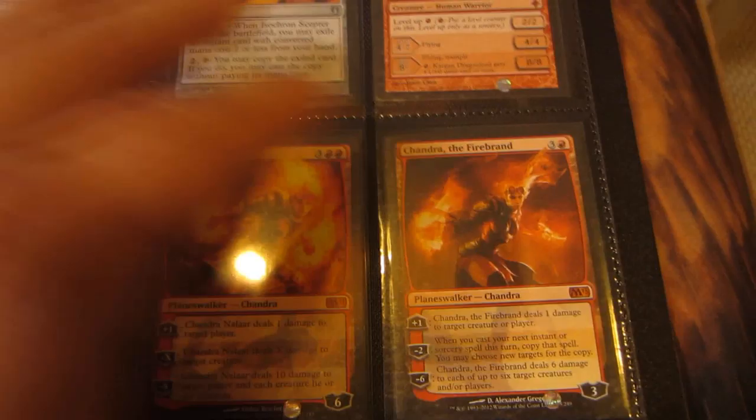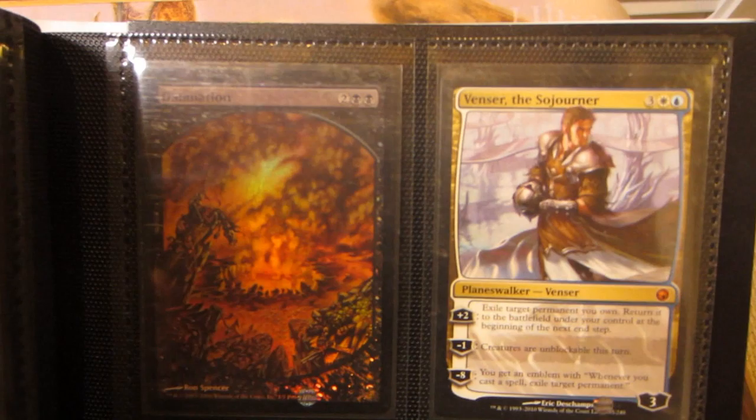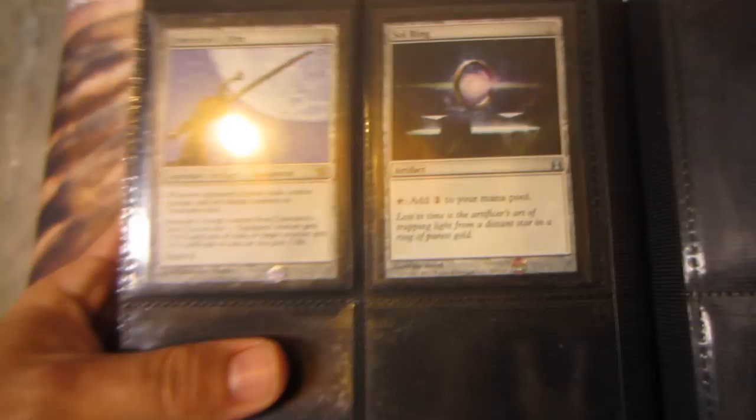Chandra Nalaar M11, Chandra the Firebrand M13, Troll Ascetic, Thragtusk, a Channel, a Rancor — that's kind of beat up, moderately played. Here's a foil full art Damnation. Got Venser the Sojourner, Kitchen Finks from Shadowmoor, Swords to Plowshares, and last is a Sol Ring from Commander 2011 and a Umezawa's Jitte.